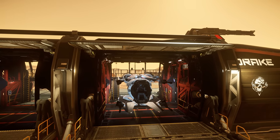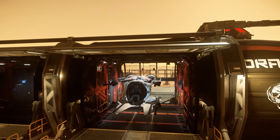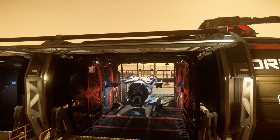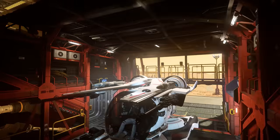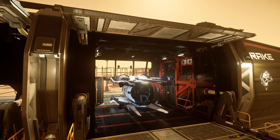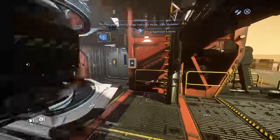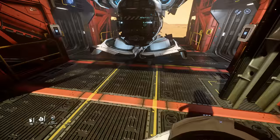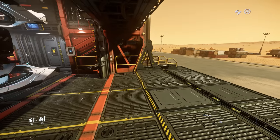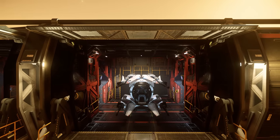Nice, very nice. And still very spacious — you can walk around. In the ceiling you have a little bit more clearance than the Nomad and the Cutty, so you don't have to worry about hitting the ceiling and damaging your ship. Just make sure the whole ship is inside. I'm going to get out and walk around and see. This is perfect — you have room in the back. Second Fury is in.